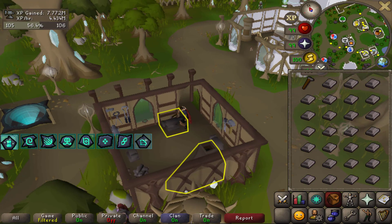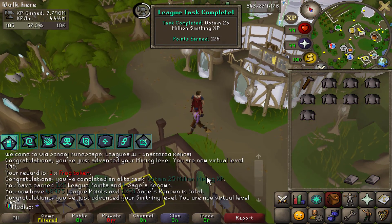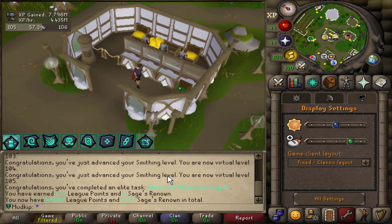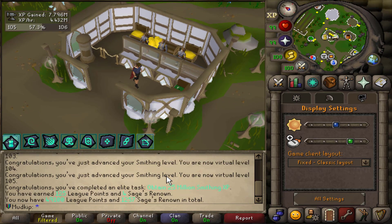That is 25 million Smithing XP — final inventory done! It took just under two hours, averaging 4.4 million Smithing XP per hour. Since I was just talking about Fletching, let's head straight there next.